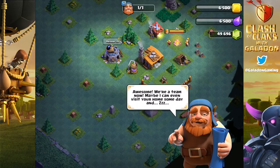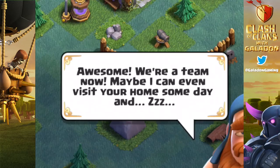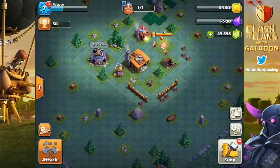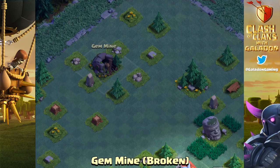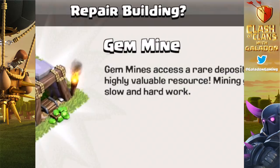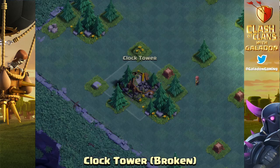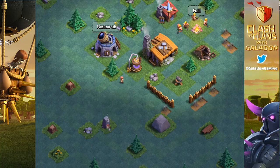You have to earn gold and elixir separately to upgrade this base. The Master Builder hints: 'Maybe I can visit your home someday' — we'll get to that in a minute. The loot you're earning isn't stolen from opponents; you earn it for winning versus battles. We've got a very basic Builder's Hall 2, but looking around the base we see new things: a Battle Machine, a Gem Mine that actually mines gems, and a Clock Tower — hinting at that 'village of extreme speed' phrase that came out earlier.